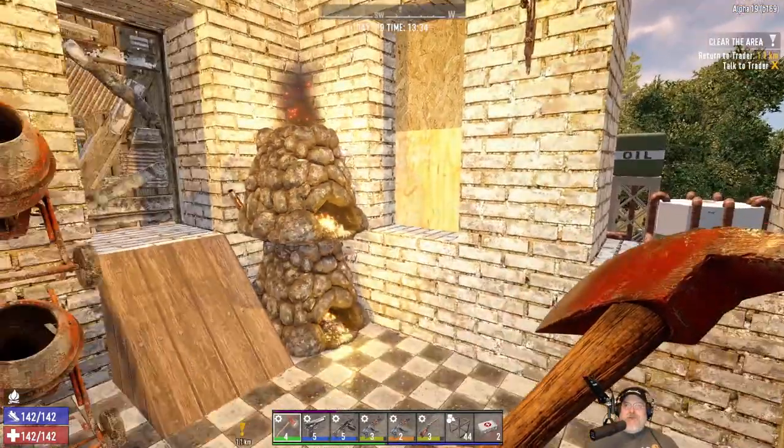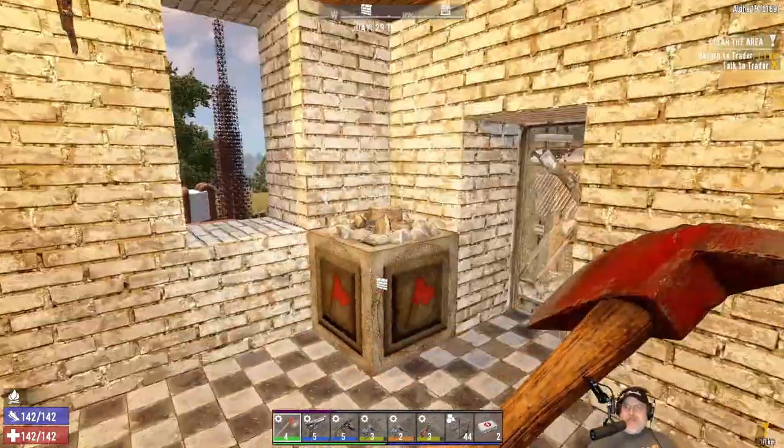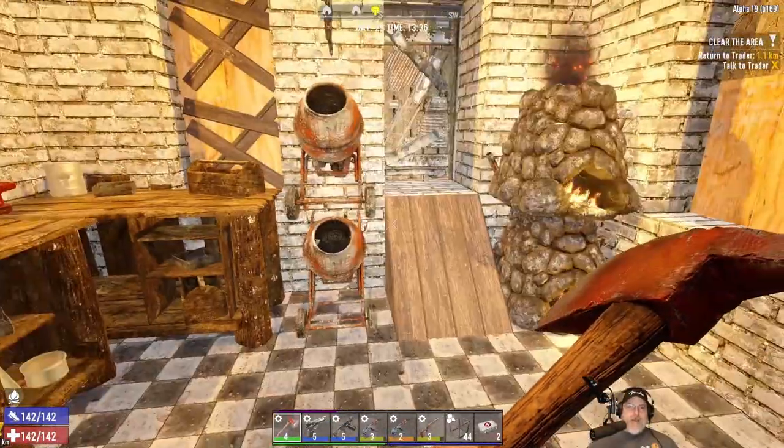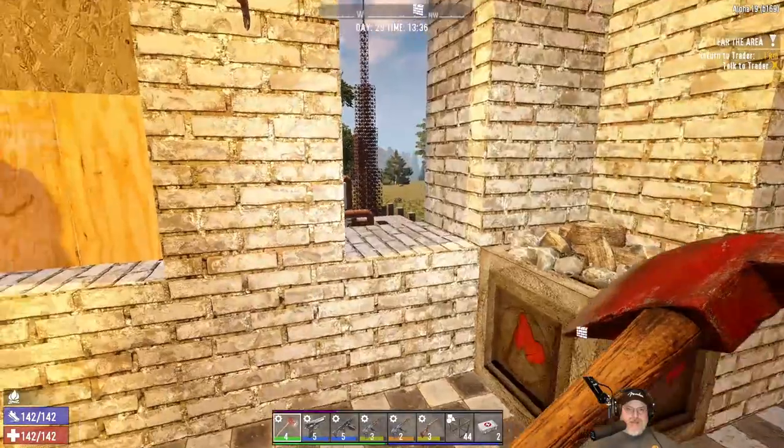Welcome back everybody to 7 Days to Die. I'm an old guy gaming and this is Alpha 19 experimental on build 169 where we play this game on insane difficulty. The zombies are all set to nightmare speed and we have a hell of a fun time doing it.